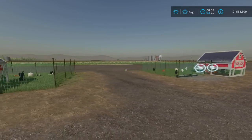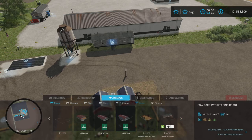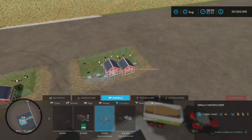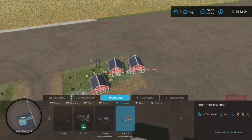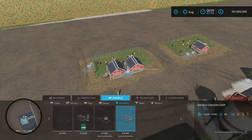If we take a look at where we'll find them — Animals and Chickens — there it is. We have the small one for $5,000, which will hold 40 chickens, and the larger one at basically double size, holding 80 chickens.